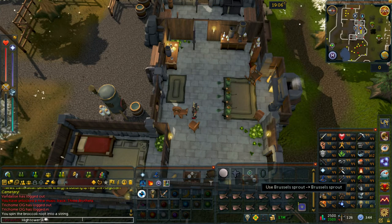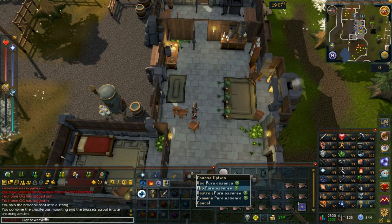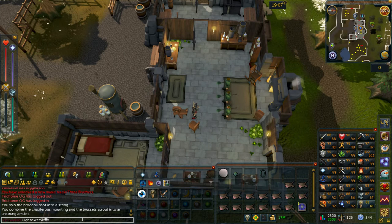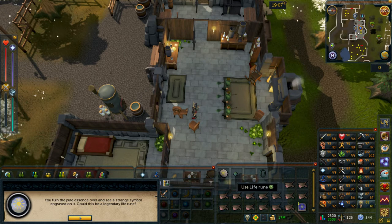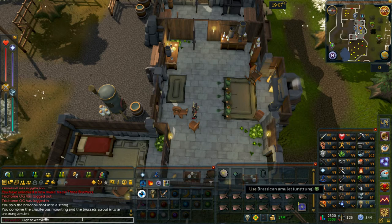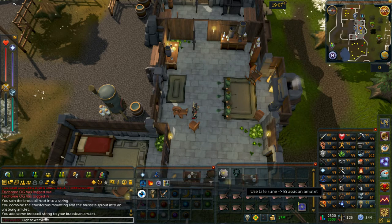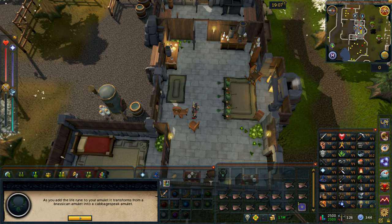You then want to take your brussels sprout and use it on the cure furious mounting. This will then give you a Brasican amulet unstrung. You then want to right click on the pure essence and select the flip option — this will give you a life rune. You then want to select your broccoli string and use it on one of the other two items, which should create a Brasican amulet. You then just want to add the remaining item into this and it should give you a cabbage speak amulet.